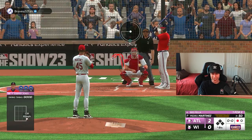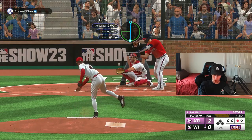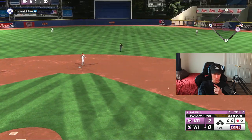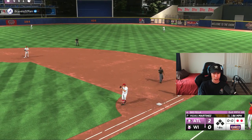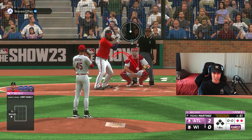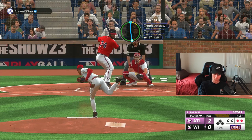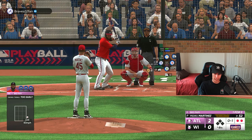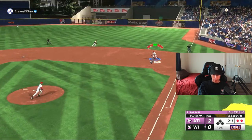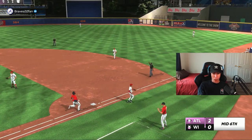My opponent is swinging at everything just like me. The way that we're going to win this game, I can tell you right now, is by being more patient, waiting for mistake pitches, not just swinging at every single pitch that's thrown, even if it's close, even if it's in the strike zone — just like David Ortiz is doing. We don't want to be doing that. There we go — six really strong innings from Pedro.